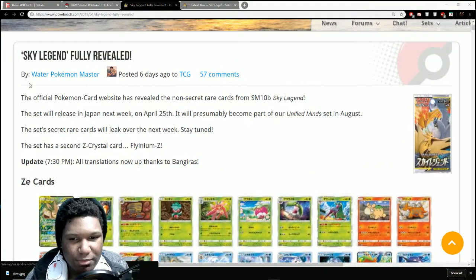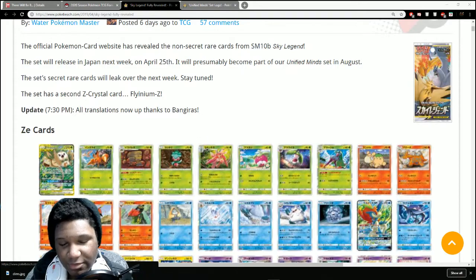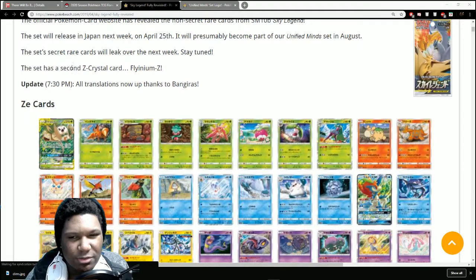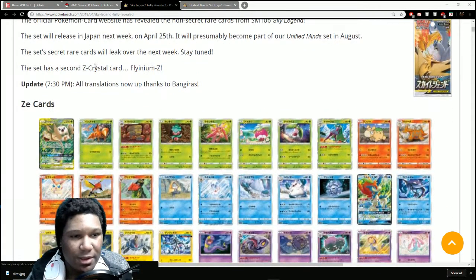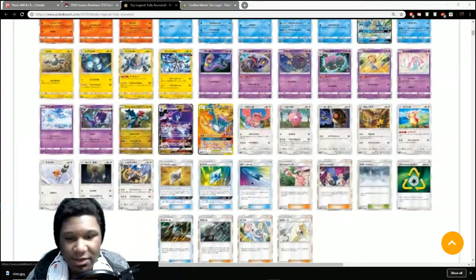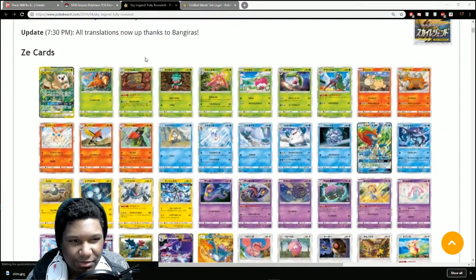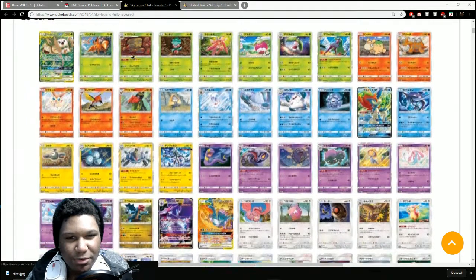Sky Legend is Sun Moon 10b — this is the latest set dropping in Japan. Funny enough, it actually came out today at the time I'm recording this; it's the 25th here, the 26th over there in Japan. So this literally just dropped today in Japan, and this is going to be part of our upcoming August set, which I'll get to in a second. It's a pretty small set — kind of a subset.